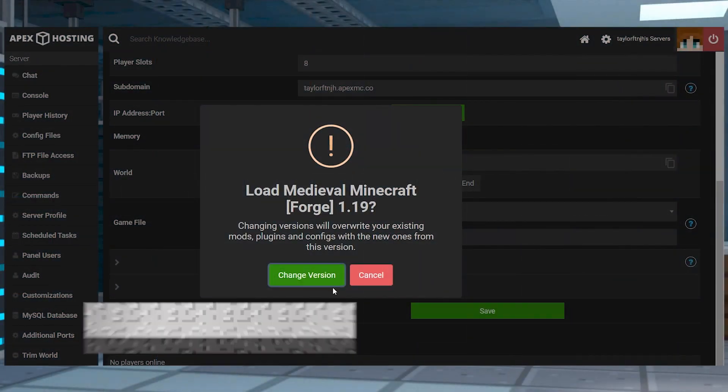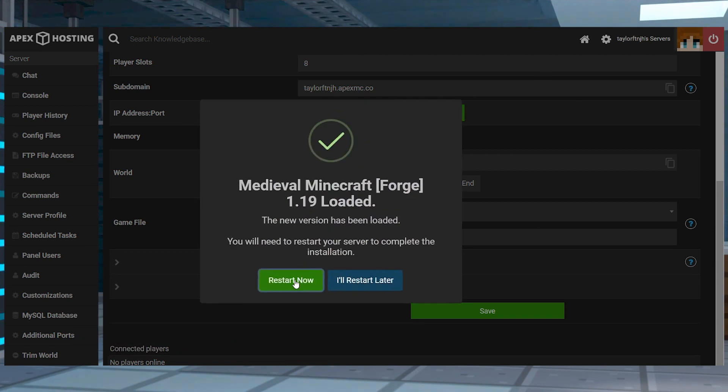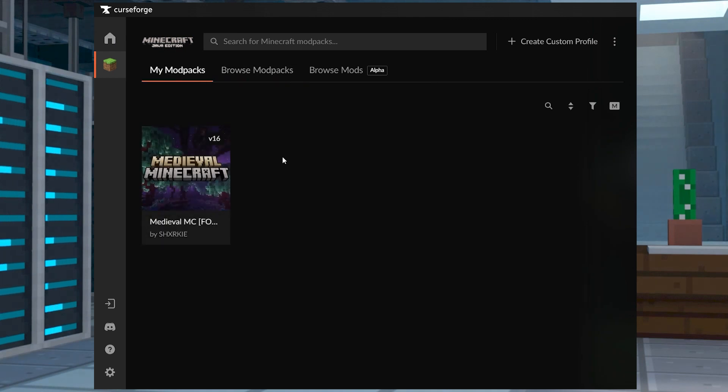If you get an error when joining the server, first make sure you have generated a new world and have fully restarted the server. If you're still receiving an error when it's marked as online, make sure you're launching the modpack directly through CurseForge and that your versions match.